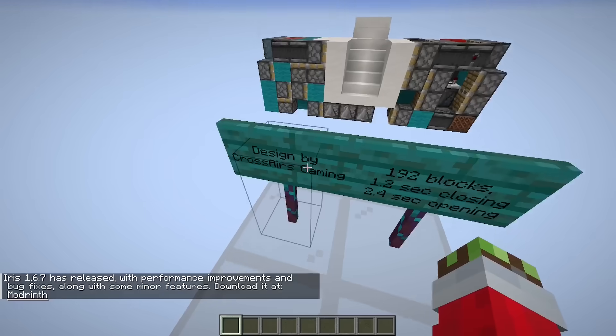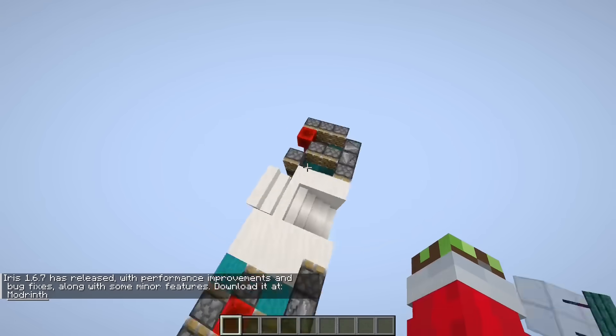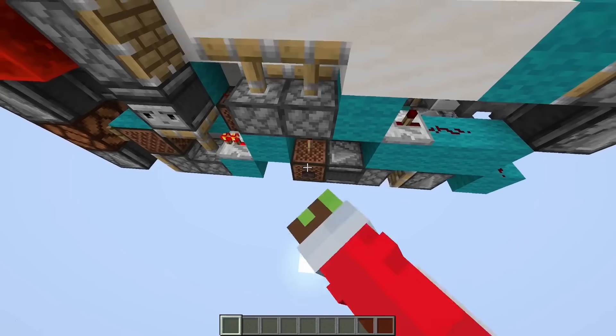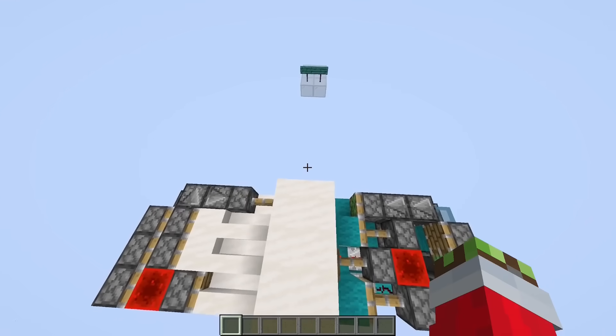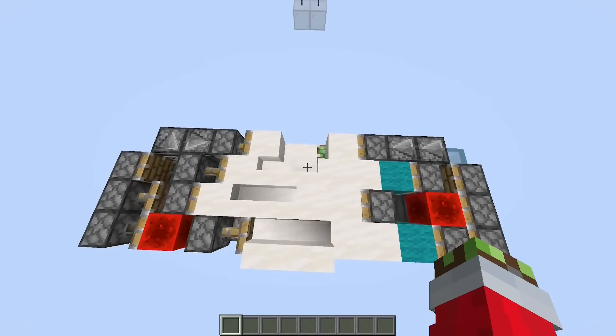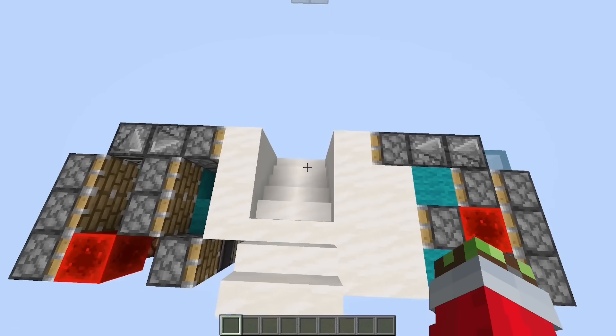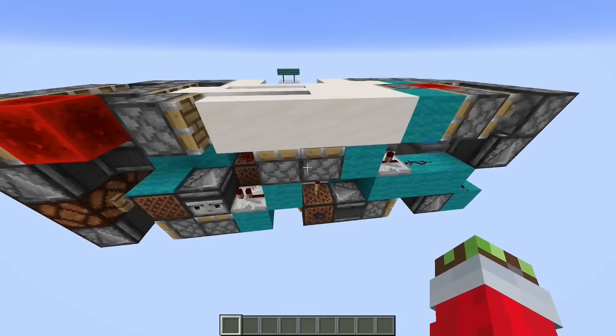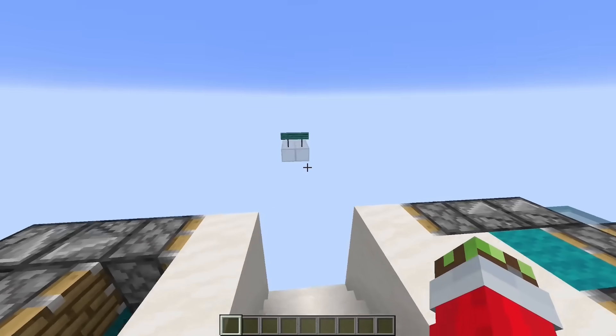We have a design from Crossairs — it's a hidden staircase, apparently the fastest and smallest one. Oh, that looks hot. I like that very much. That is smooth, bro. It's nice to know that we actually have something that works this time. Nice staircase.